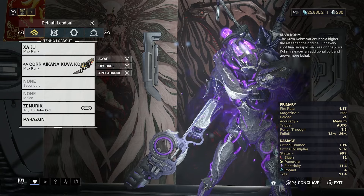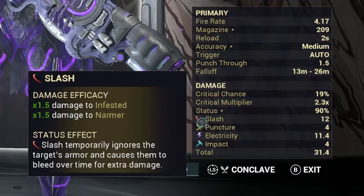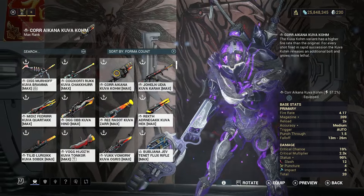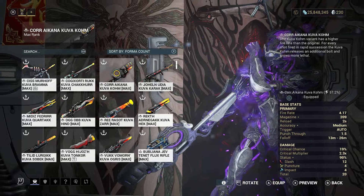The status chance is also a massive 90% and the weapon's primary damage output is Slash, which with the new status rework temporarily ignores armor and causes the enemy's hit to bleed. Since this is also a Kuva weapon, I chose electricity as my bonus element, but you can choose any other element that you want.